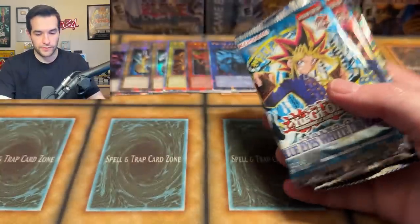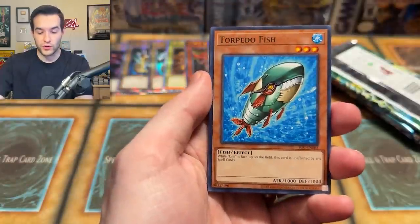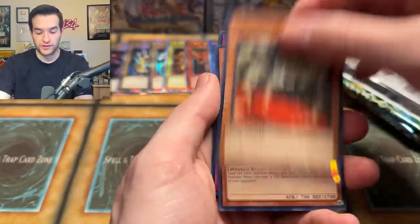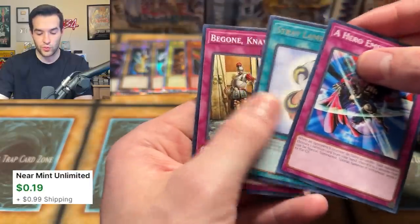Here we go. We have a mysterious card — don't know what it is. Gore Turtle, Torpedo Fish. Super Ruxus special there. Stealth Bird, Blast in the Ruins, Zero Gravity, A Hero Merges — another Ruxus special right to a Rare. No foil. Like the old school days, you didn't get a foil every single pack.